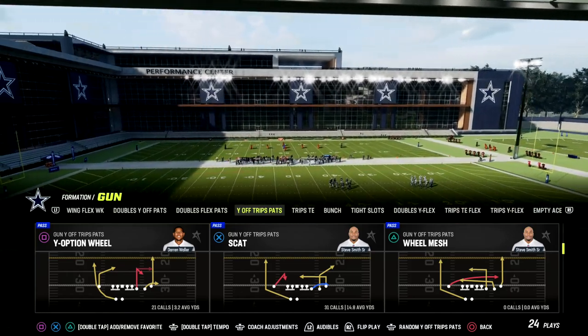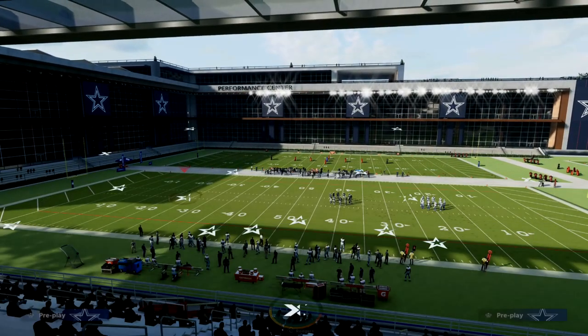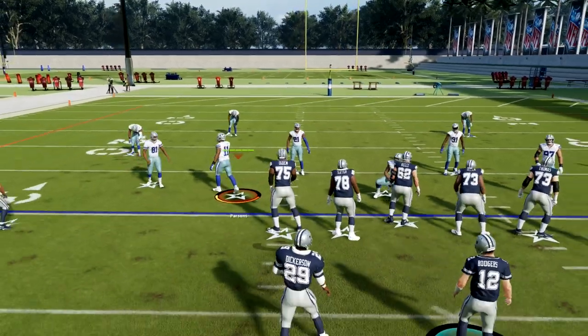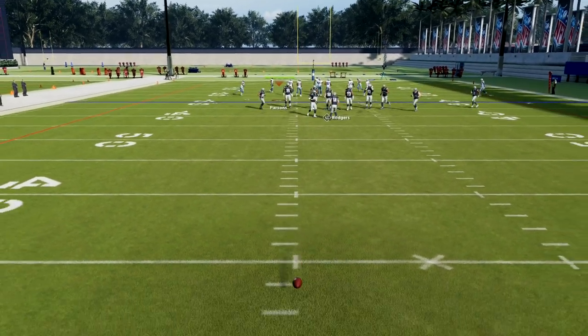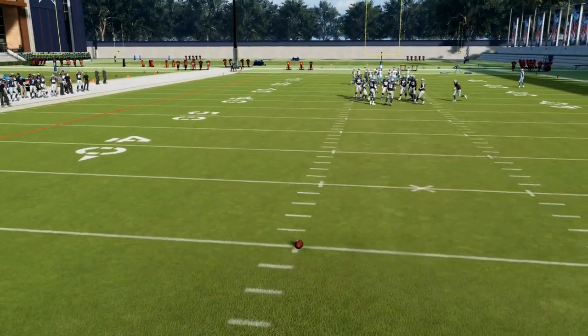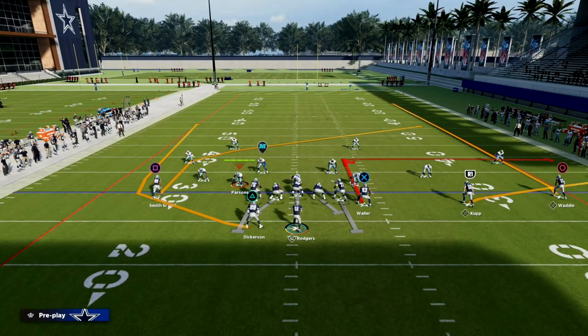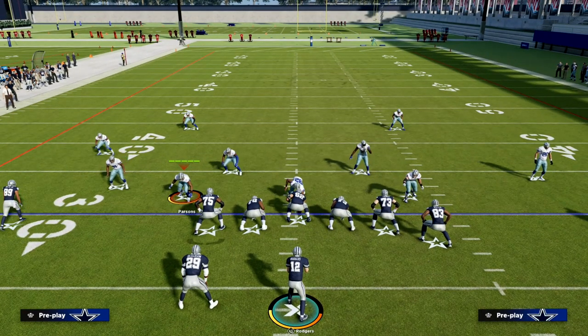Y Option Wheel is the play we're going to be looking at — it's a very versatile play within this formation. Whenever you run U-Trips, you want the solo receiver to the short side. If the ball is on the left hash, run U-Trips normal; if it's on the right hash, flip the play so you have optimized spacing.